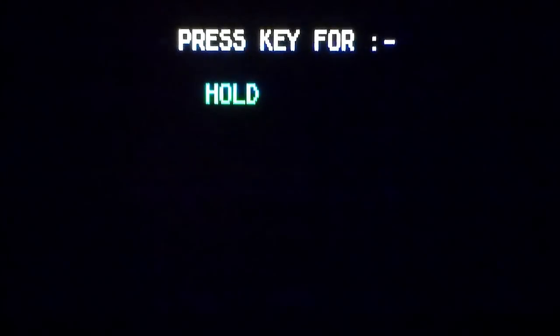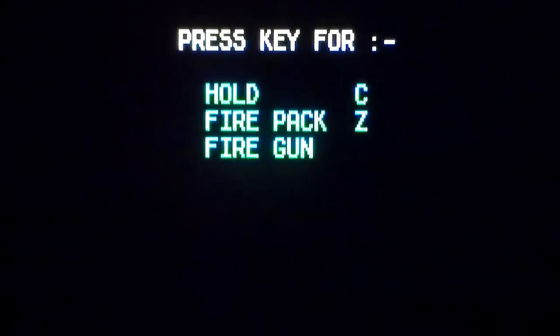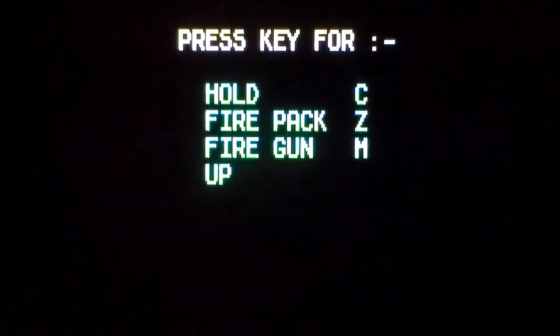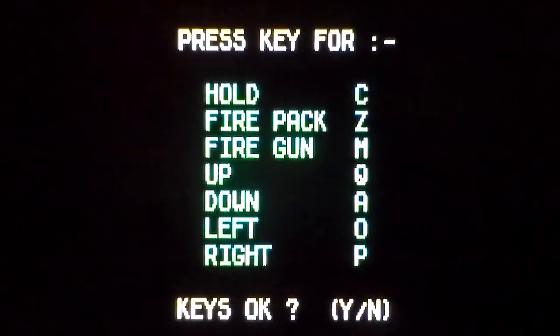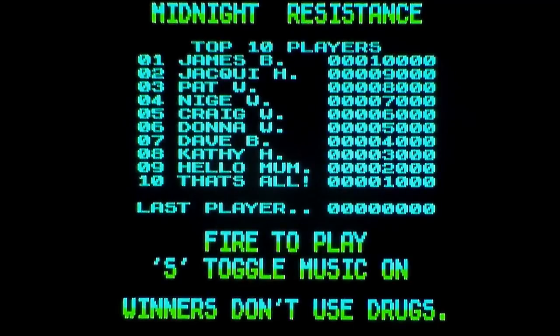Keys: C to hold, which is pause. Fire pack — is that your upgrade? Fire gun. M again, not space — M. Q up, A down, O left, P right. Keys okay? Yes, keys are okay. One keyboard. Now we get music — you get music in the game, and it's cool music. It's a 128K ROM; there is a 48K one.